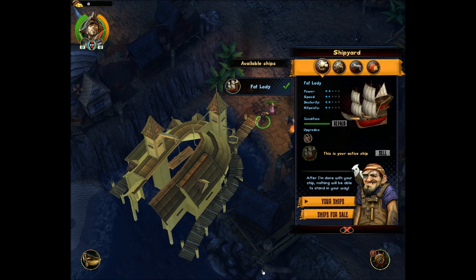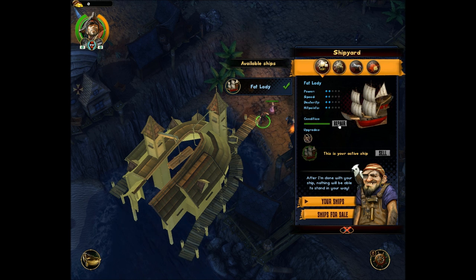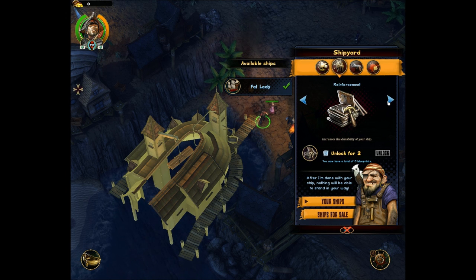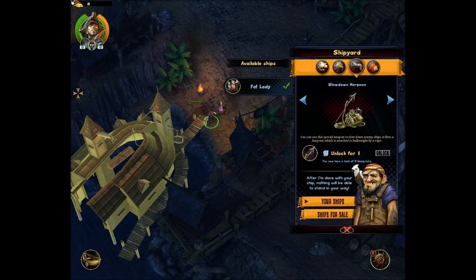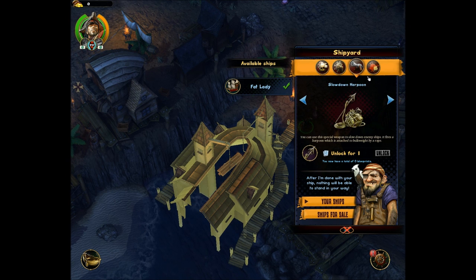The shipyard is a place where you can unlock and buy different ships. First you have to have blueprints — I have none right now — and then you need money. For the Hedgehog itself you need seven blueprints and about five thousand gold. Under your ships tab you can repair, sell ships that aren't active, and manage your toolboxes, cannonballs, reinforcements — all that kind of stuff. Special weapons can be used on the world level by pressing the spacebar. You have a slowdown harpoon and a mortar — those are the only two we have right now.